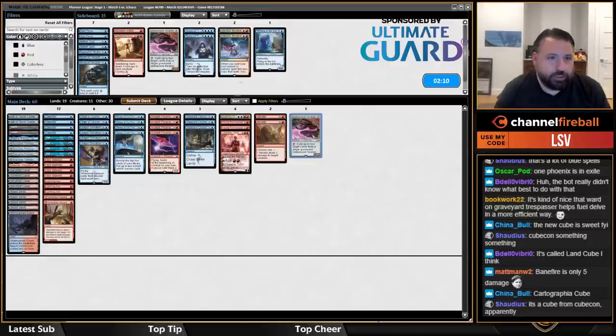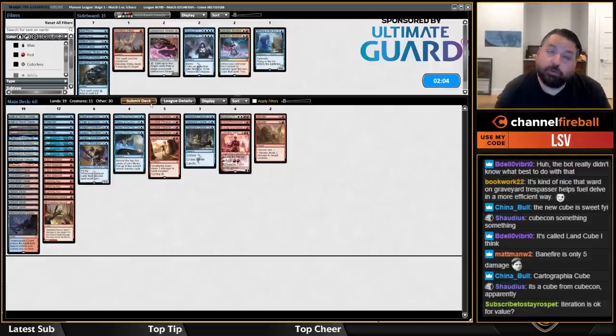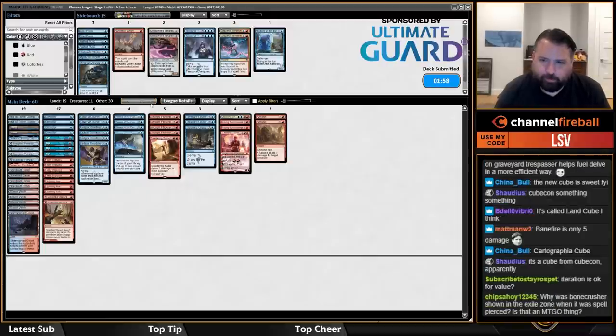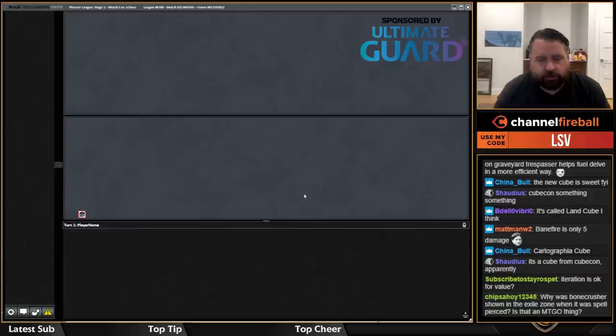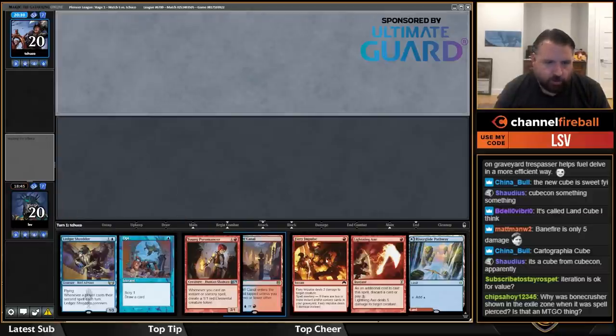Sweltering Suns — I think I'd rather just have Sweltering Suns. Don't think I want Gust or Fable. Bone Crusher kind of. Oh, there were just two Bone Crushers — that's why one was shown in the exile zone.